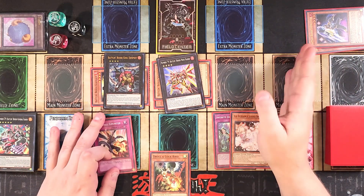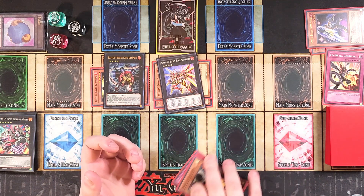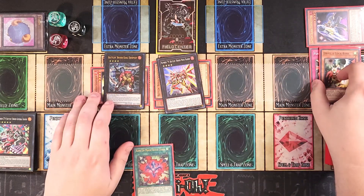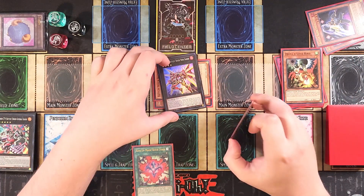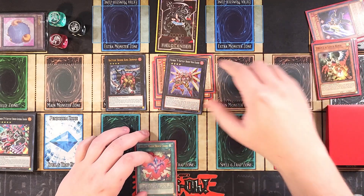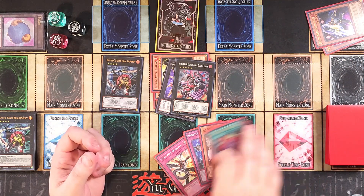We pass to the opponent with Imperm as one negate, C79 as two negates, and Flameville Counter as a spell/trap negate — three total. We also have Droll which stops their searching for the rest of the turn, plus C79 and Battle Boxer Dim C on the field. Follow-up turn: we draw a quick-play spell, so we can use OC. Use Nova Kaiser's ability to attach a Boxer from hand or graveyard as material, then go into battle phase.